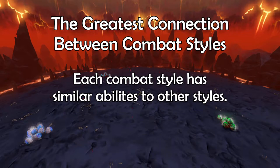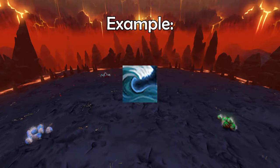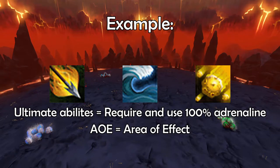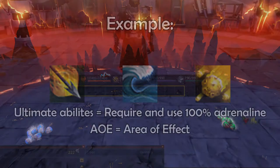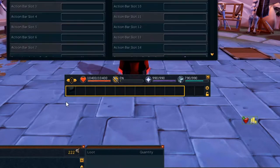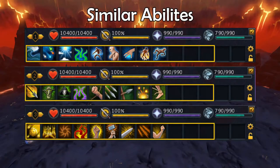I still leave my bar set up in this fashion so that I can turn on the auto triggerings for all abilities when doing AFK tasks like Krill or Slayer mobs. Each combat style has similar abilities. An example I have is Tsunami, Incendiary Shot, and Meteor Strike — all three of these are ultimate AOE abilities. This means if I put each of these abilities in the same spot on the revolution bar and give that spot a keybind, all three of those abilities have the same keybind regardless of my attack style. I use this to have the same setup for my abilities no matter what combat style I'm using.